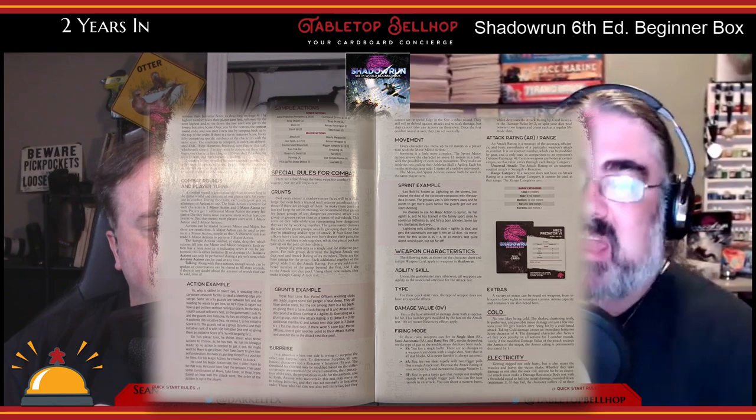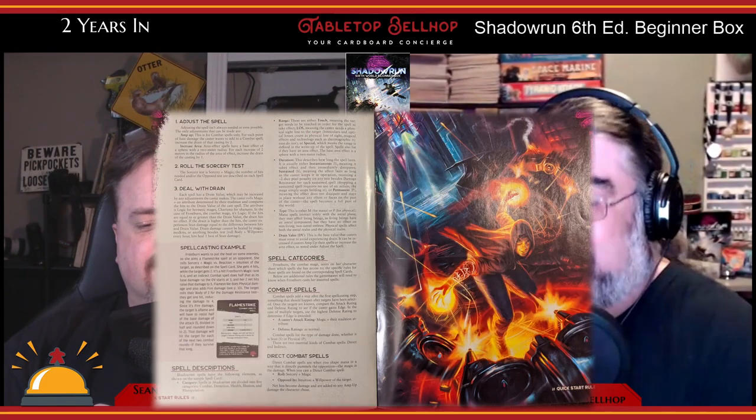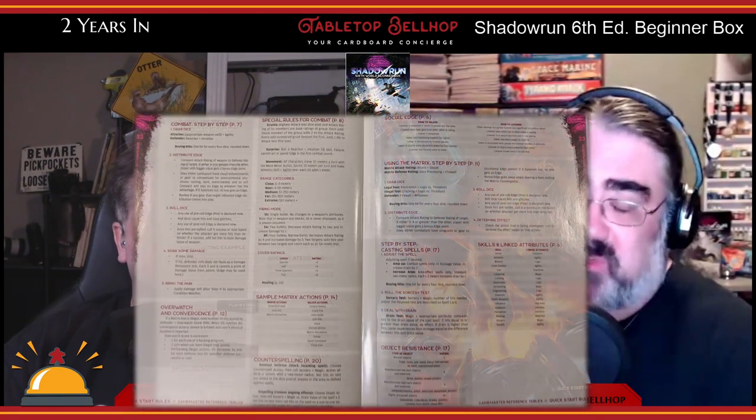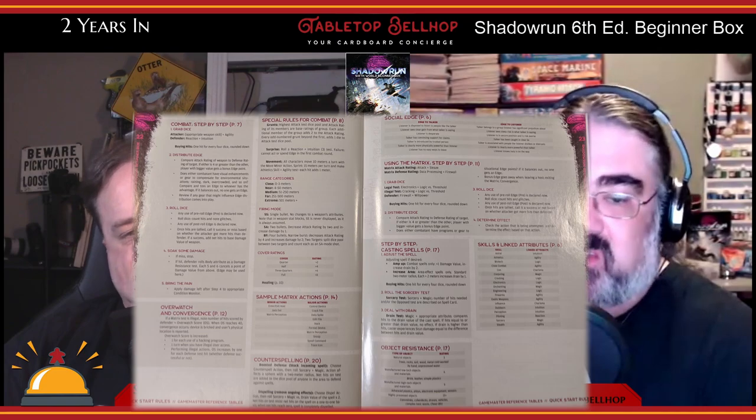I won't get into every little detail, but let me give a brief overview. Your basic system — and as far as I know this has never changed in Shadowrun — is that you have stats and skills. When attempting to do something, you build a dice pool based on one skill and one stat, add the numbers together, and grab that many dice. You then roll that pool, count fives and sixes as hits, and try to beat a threshold set by the GM. In a fight or opposed roll, you're trying to get more hits than your opponent.